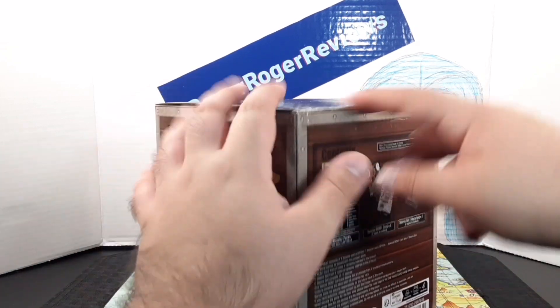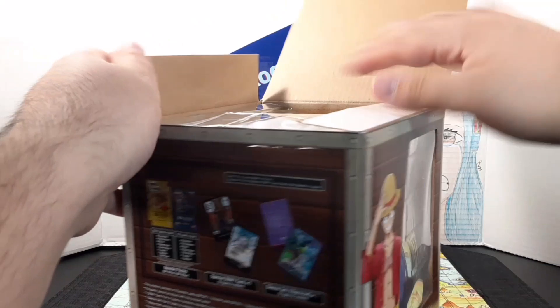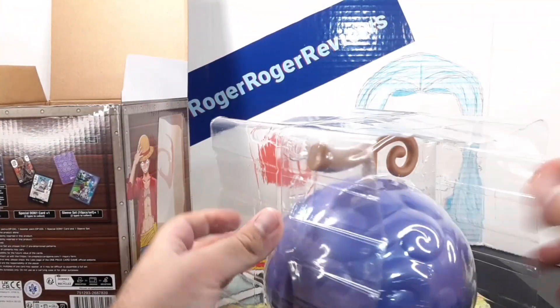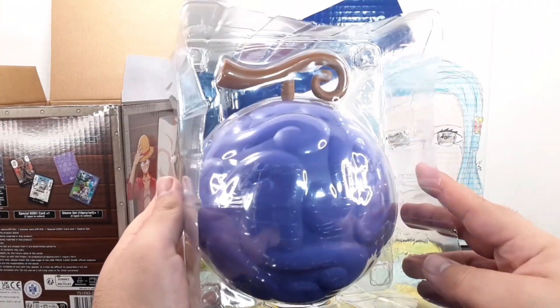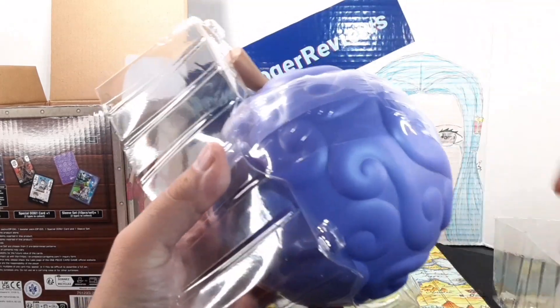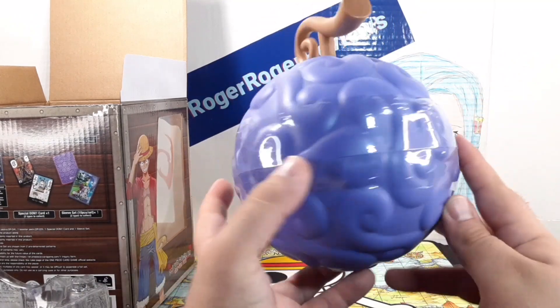I went ahead and cut the back piece with the tape, so I'm going to go ahead and lift up the lid. It's almost like a statue — you slide out the plastic. And here it is. You take off this front piece.